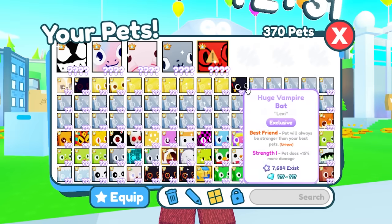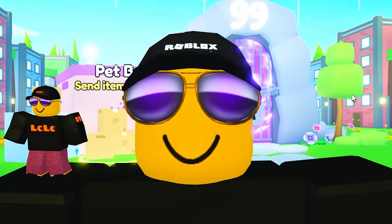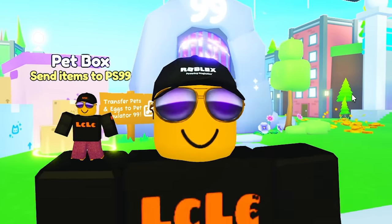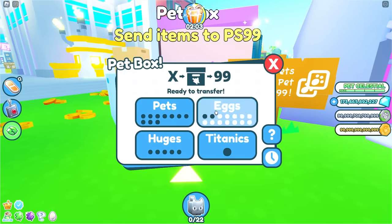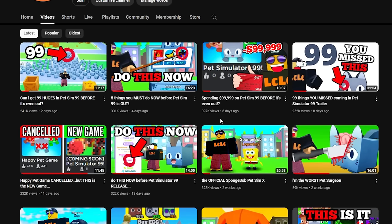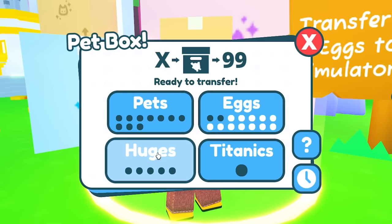The cheapest method would have been to use high value, lower amount of huges, but I didn't want that. I want to equip 99 pets as soon as the new game comes out. So we're going to head over to the Pet Box machine, and hopefully we can start transferring all of these huges. You may remember I tried to do this last week, but this stupid machine wasn't allowing me to. Now, however, I think we can do it.